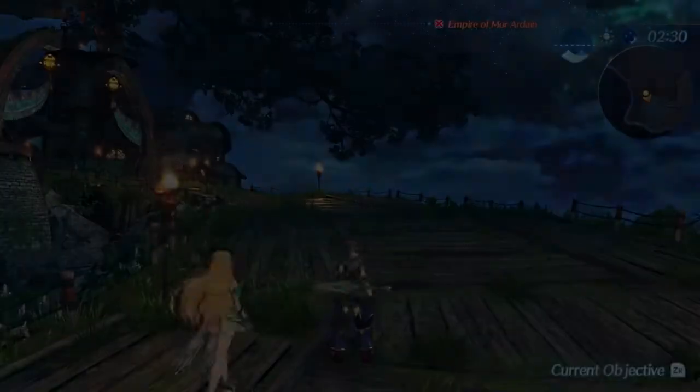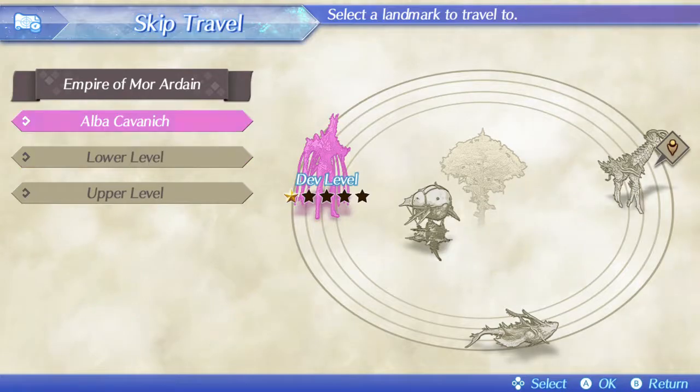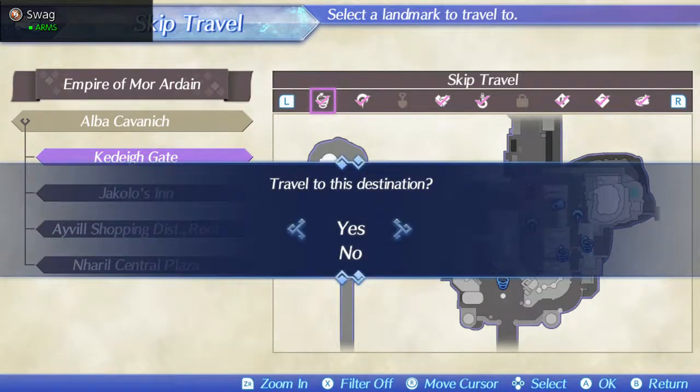Real quick, we're going to fast travel over to the last area I was at. Let's see — shopping district, yeah, this is where we're gonna go. It won't let me fast travel there, that sucks. All right, whatever.